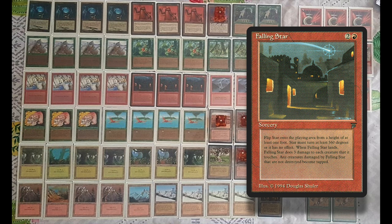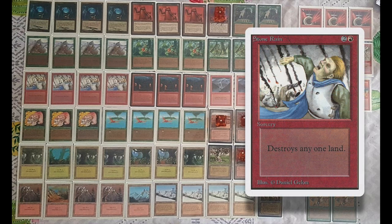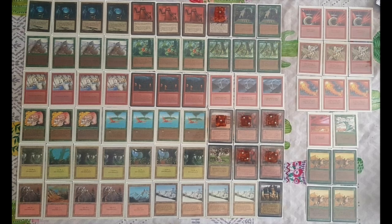Before Guillaume starts the Living Plane shenanigans, his plan is more straightforward — land destruction. He's playing four Stone Rains and four Ice Storms. He'll play a Llanowar Elf or Birds of Paradise, then turn two play a Stone Rain or Ice Storm, turn four play Living Plane, and maybe turn five play a Triskelion. With the right ramp he can go much faster than his opponent. He's got seven one-drop mana dorks — not uncommon for him to get turn-two land destruction.